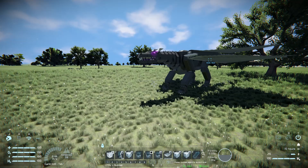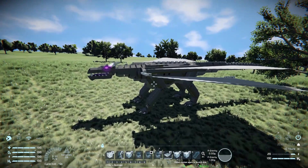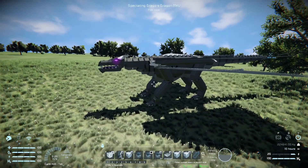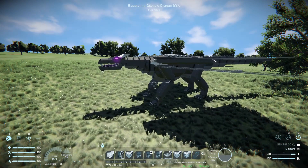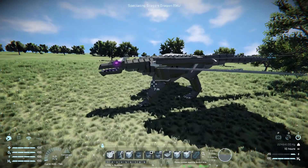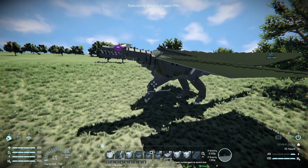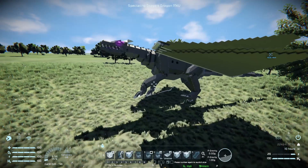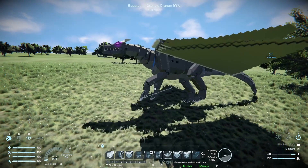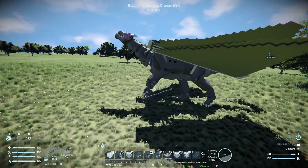Before we get into anything else, I'll show that this thing is capable of walking using your WASD keys. If we lock onto the dragon here to spectate it and press W, it'll start to walk forward. It doesn't have the best walk cycle but it does eventually walk forward — it just needs to get up to speed. This thing is very heavy so it's probably not the best for walking around.